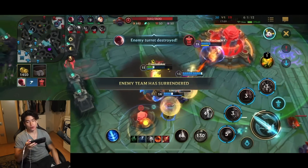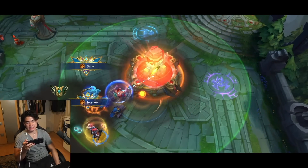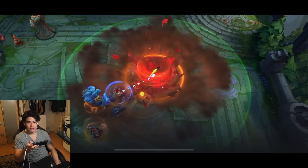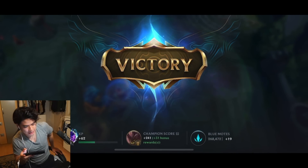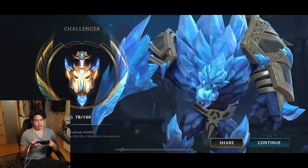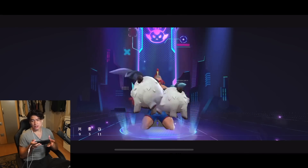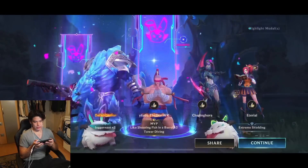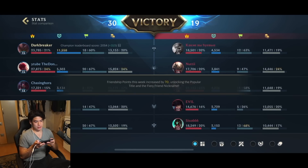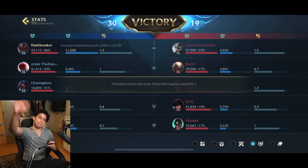Malphite into the right team comp — the perfect counter. Like Rammus as well, Rammus into the right team comp can be an excellent counter as well. So anyways, hope you guys enjoyed this gameplay, me playing Baron lane, playing a tank. Normally I don't play a tank, but I just thought Malphite is an amazing pick right here and an amazing counter against that team comp, plus also a really good initiator with this build, tanking a lot. I think I had the second most damage on our team actually. Hope you guys enjoyed it — see you guys next time, make sure to leave a like and subscribe, bye bye.